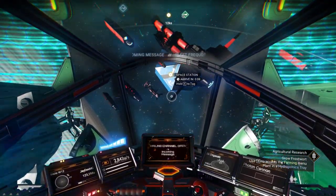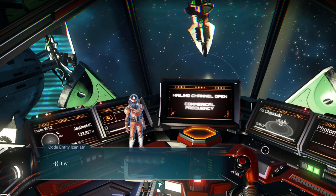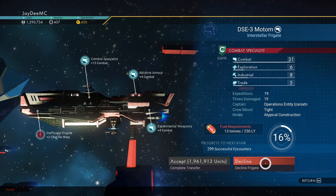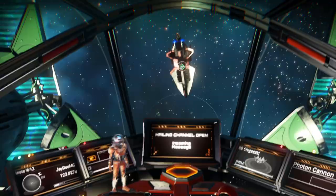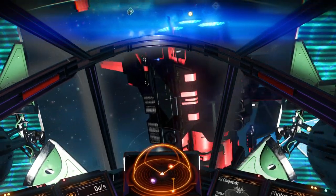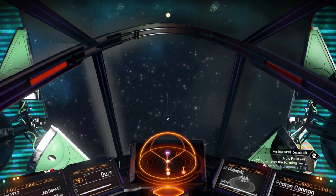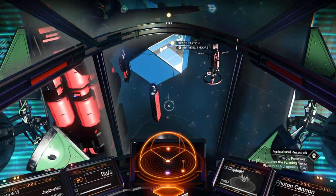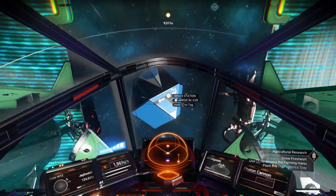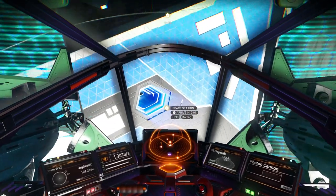This is where I want to go now — space station. Hold on, let me just see. I won't be able to afford it — absolutely not, this is a combat specialist. Oh well, there'll be more opportunities. There's a research vessel right there — I need research, combat, and something else, if I can remember.